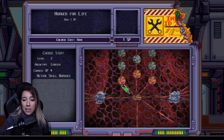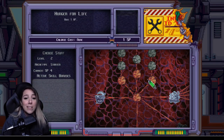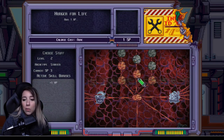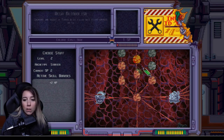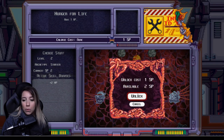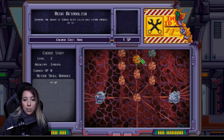So right now I can only grab these ones here. Each one of these gives me a plus one to my health. So I'm going to go ahead and put them on here. So now I have four additional health.